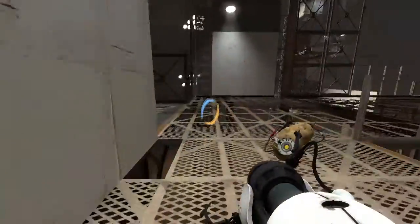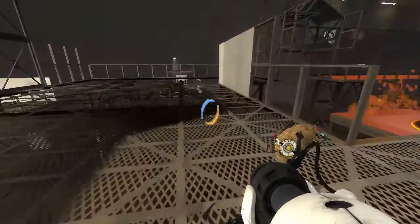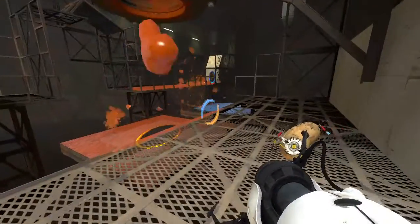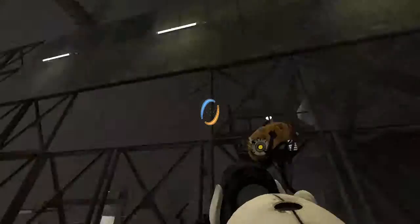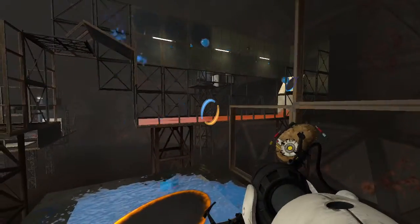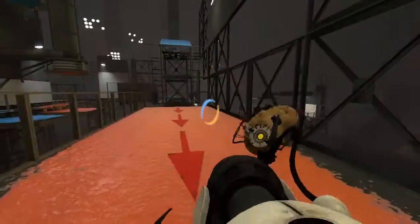I can cover large areas just by hitting one section. This looks like the entrance but it's been blocked off — oh wait, okay, you enter that way. So this is the test. I'm supposed to get over there. You've got blue goop and orange goop. All right, all right — let's get over there!